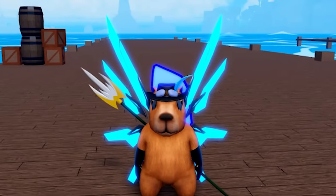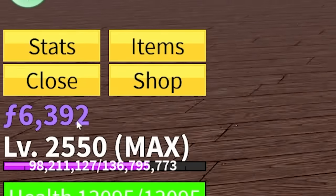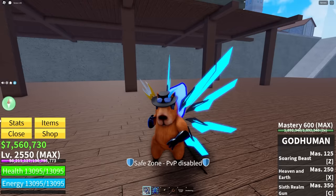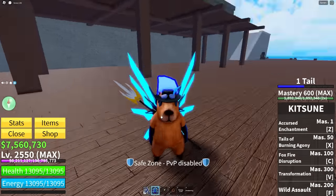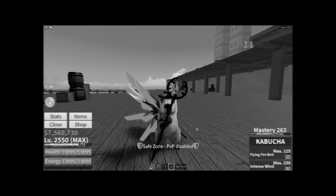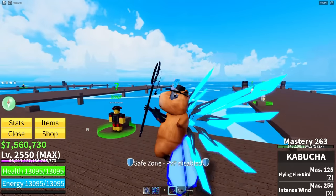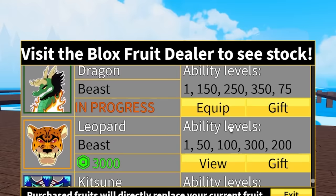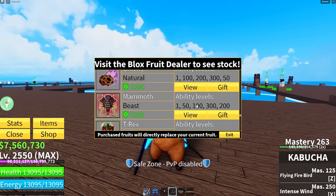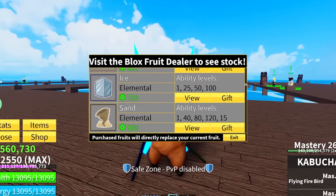Alright, this is a $1,000 account and so far so good. We got 6,007 million. Let's check our mastery: 600 mastery in godjuman, 600 kitsune, spiky trident at 600 mastery. How about our kabucha? Anyway, let's check our fruits. We have dragon, permanent kitsune, permanent venom, permanent doe, permanent t-rex, and permanent rumble portal. We have most perms so far.